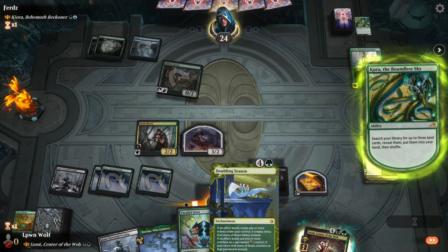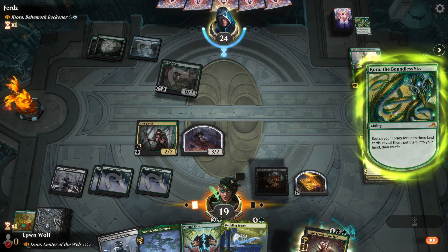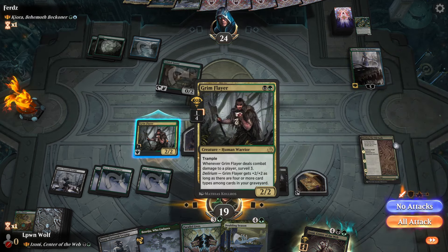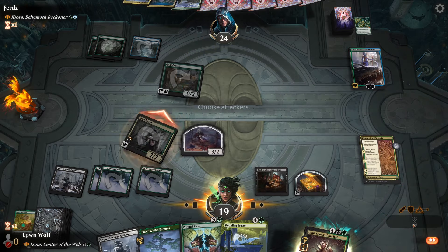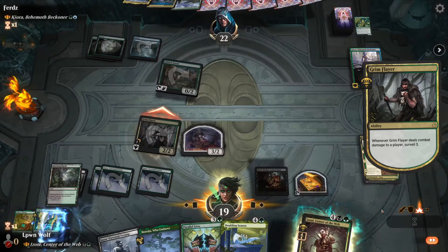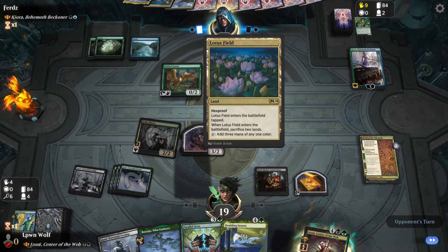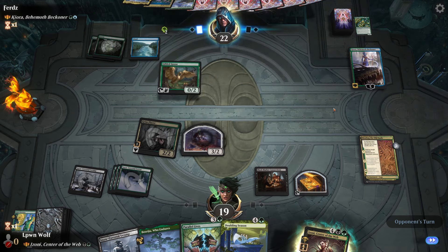Lotus Field! We still can't kill Kiora, there's no point - might as well just keep surveilling for more answers, keep putting stuff in the graveyard fueling our Izoni. I don't like my chances here - if they get Lotus Fields they're going to have a lot of mana, potentially six or seven mana.